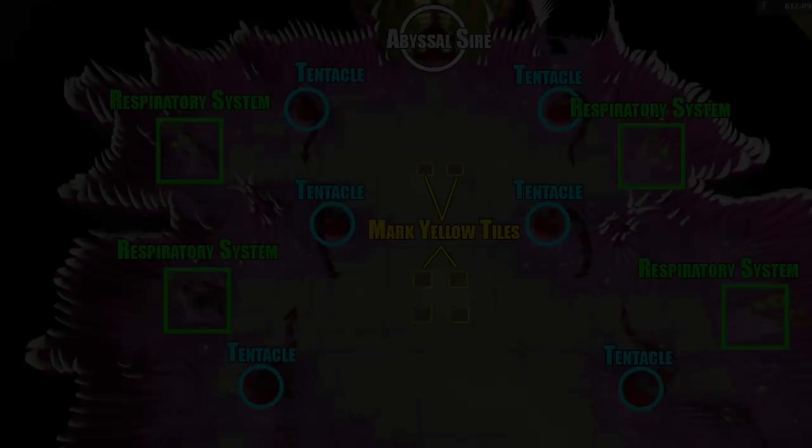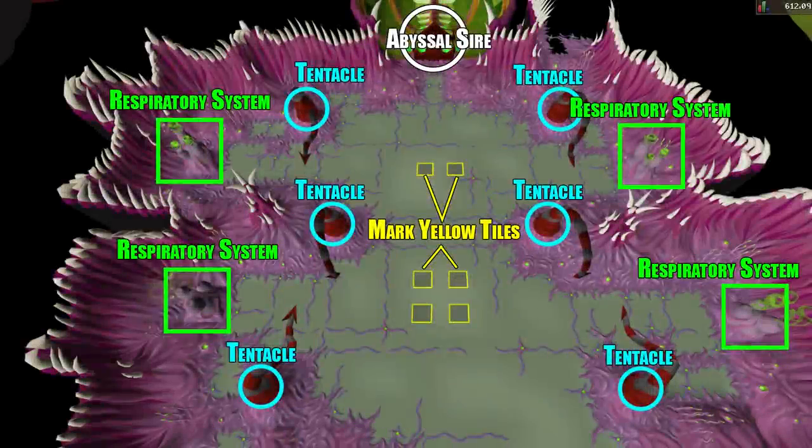For the boss room layout there are a few things to note. First, the abyssal sire is located in the northern center of the room. Next are the tentacles — these will deal melee damage to you during phase one if you get close to them and the abyssal sire is not stunned, and also during phases three and four. During phase two they are not active. Additionally, the respiratory systems are in the green boxes and must be taken out before you can continue to phase two.